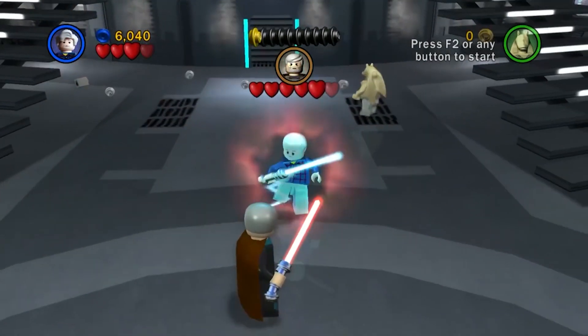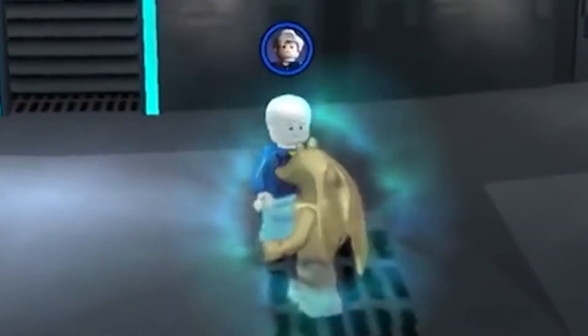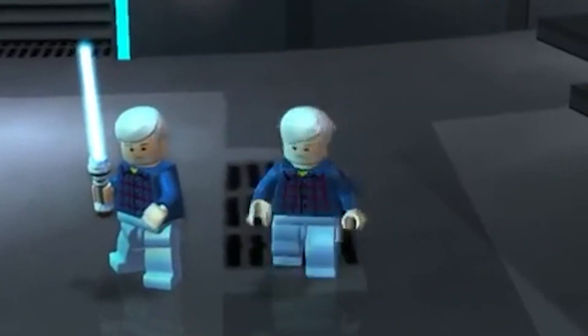This is George and Jar Jar fighting Count Dooku. Well, George is doing the fighting. Jar Jar's just hanging around, I guess — doing what Jar Jar does. Making a fool of himself.